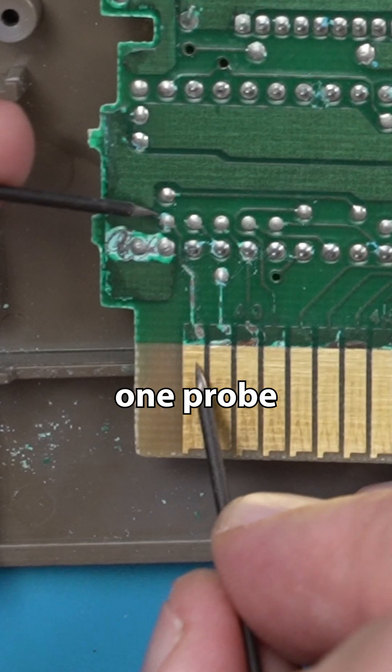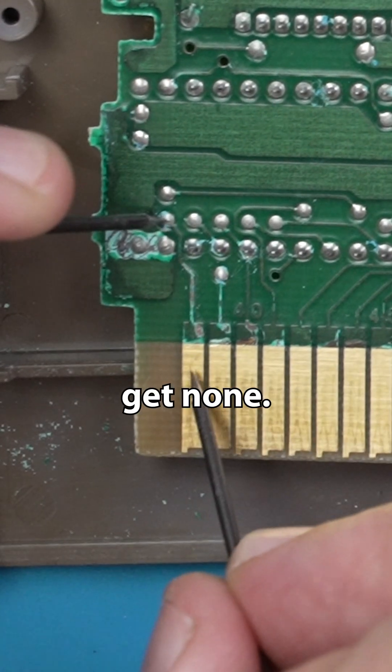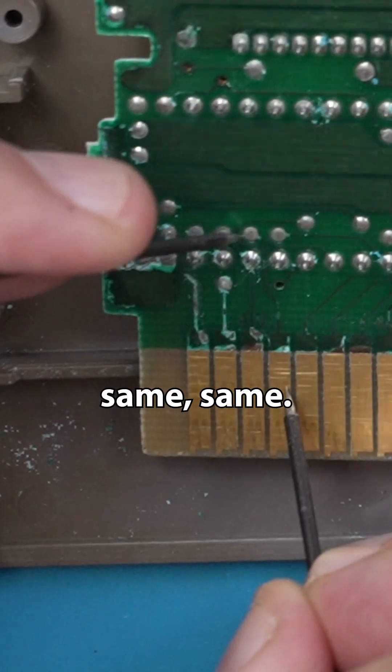To do that testing, we're gonna bring in Scotty. One probe down here and the other up here. When we have continuity, we should get a beep like this — and we get none. Same, same, same.